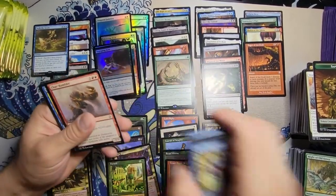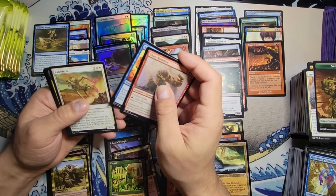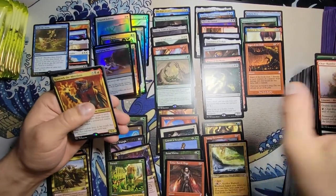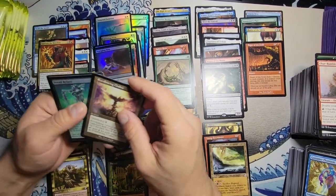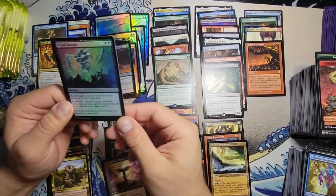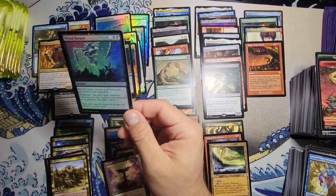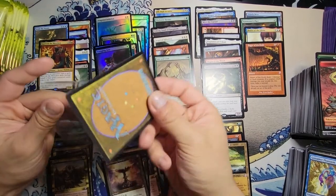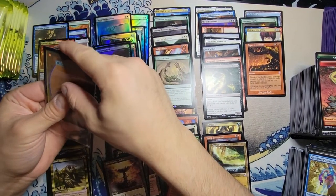Into the uncommons — Char, Rambler, Spellburst, Calciderm, Calciderm with a Kaervek the Merciless. And the Everflowing Chalice — that's pretty good! With the Dread Return. For reanimator: return target creature card from your graveyard to the battlefield; flashback, sacrifice three creatures. That's not too bad at all — if you've got tokens you don't care about and something good in your graveyard, that's a solid reanimator spell.